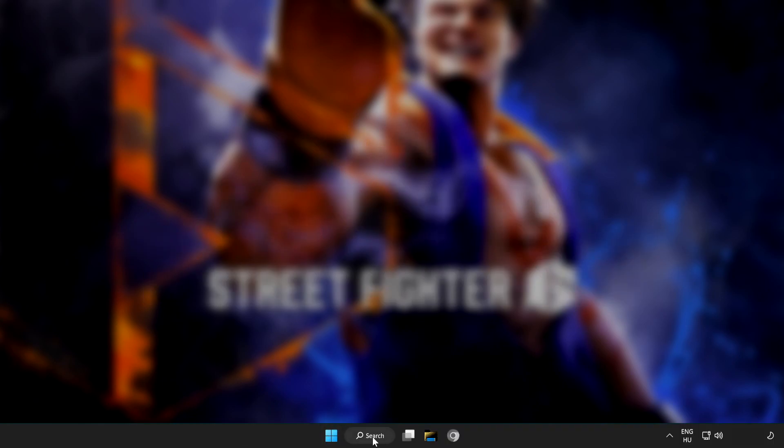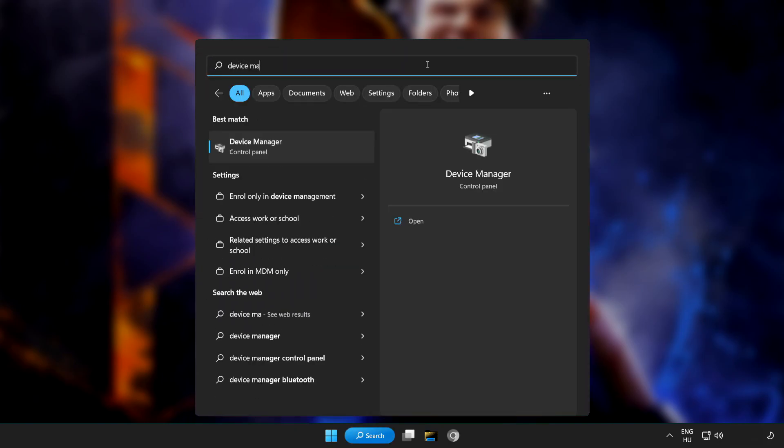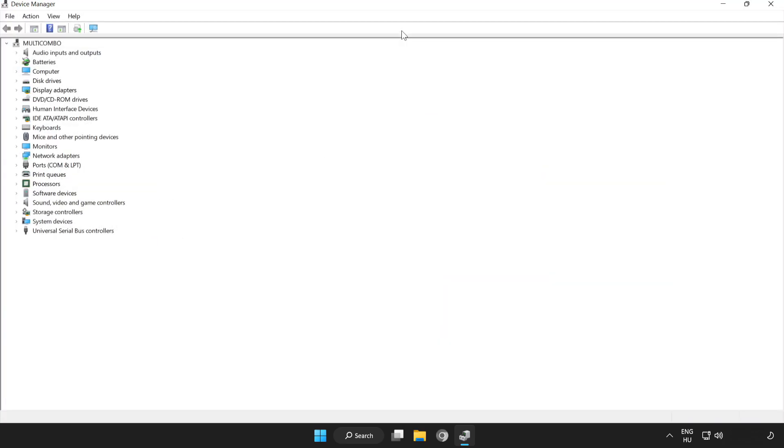Click the search bar and type Device Manager. Click Device Manager. Click Display Adapters.